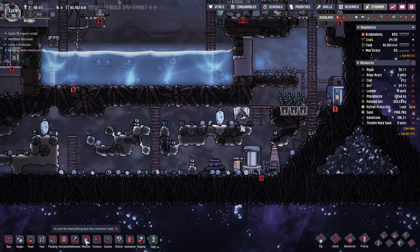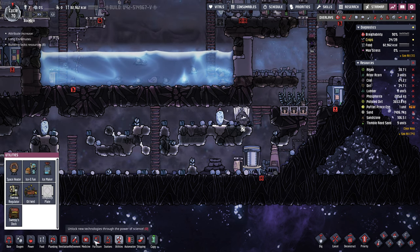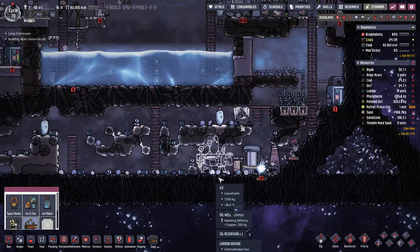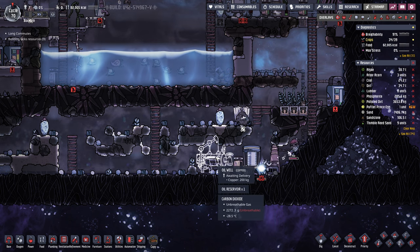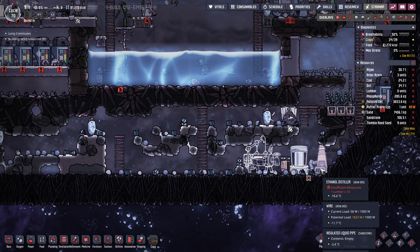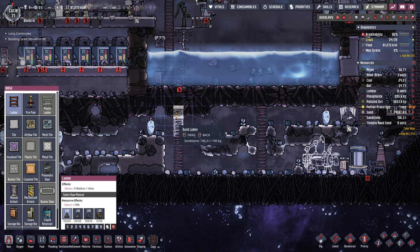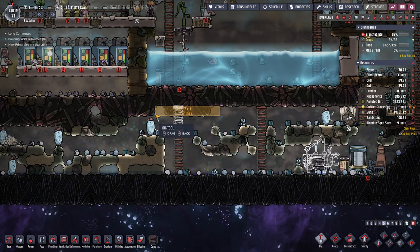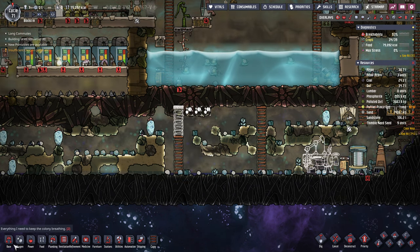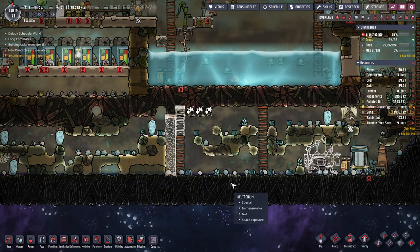If we build the oil well down here it's going to give off natural gas occasionally. So we're going to have to seal this in and I'm thinking of doing all my refining of oil and everything in this little area here. I need a bit more room so we're going to come over here and seal in this area right here. I'll probably do some insulated tile here with sandstone since that's all we have. So I'll build a wall here — this will become a hotter area.